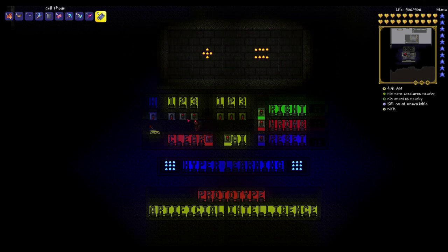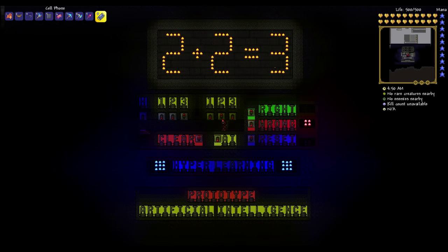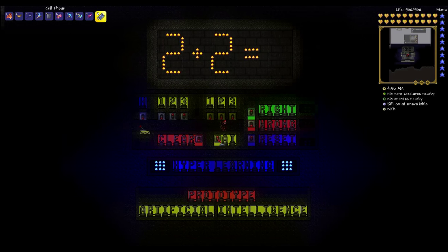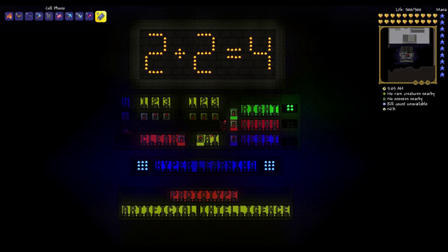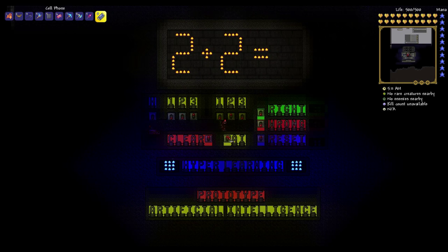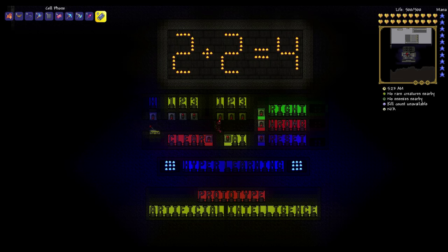Let's try some other combinations — for instance, two plus two. It just gave us the wrong answer, so we tell it it's wrong and clear it. Let's try again. We've got the right answer, and again with hyperlearning enabled, we tell the AI it was right. Now every time I input two plus two it's always going to give me four — and again it gave me four.